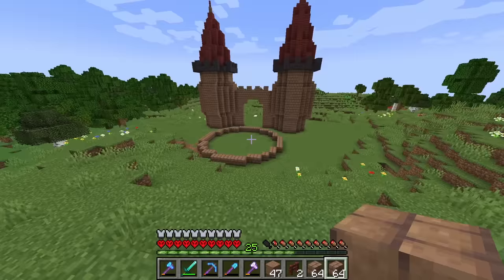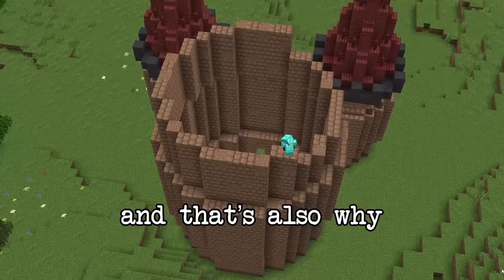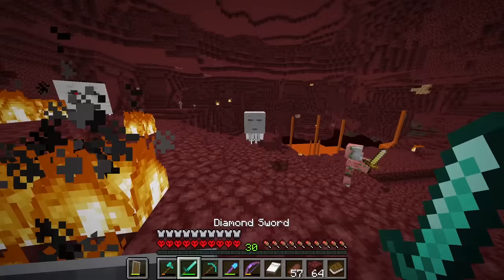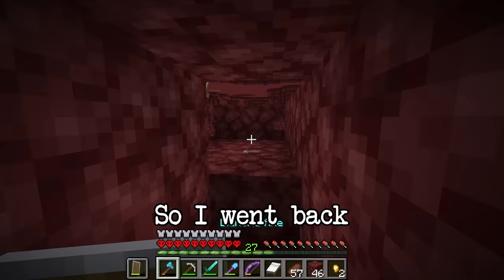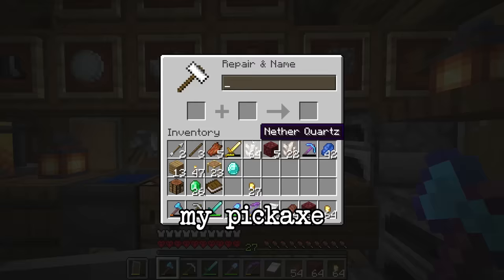I wanted the castle to have a cute, funny feel — that's why I only made three towers and they're a little bit thicker in the center. I soon realized my tools were running out of health super fast, so I needed mending on all of them. But first I decided it would be smarter to get Efficiency IV, so I went back in the nether, killed some pigmen, mined some quartz, and was able to enchant my pickaxe and my axe.